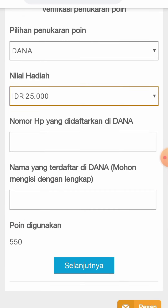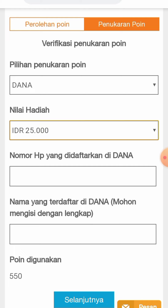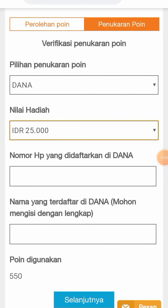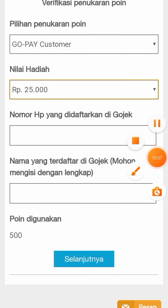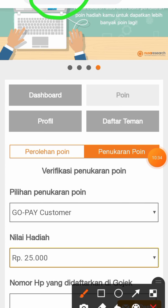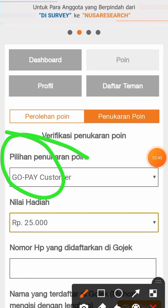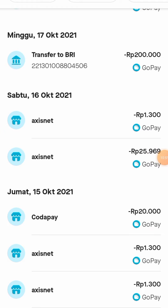Admin akan mencoba melakukan penarikan, tapi admin tidak bisa karena sudah menukarkan 5.000 poin bulan ini — batasnya memang cuma 5.000 poin setiap bulan. Untuk withdraw ke GoPay Rp5.000 membutuhkan 500 poin. Apakah aplikasi ini membayar? Oke, admin kemarin melakukan penarikan ke GoPay Rp100.000 dan Rp50.000. Mari kita cek ke dalam aplikasi GoPay.